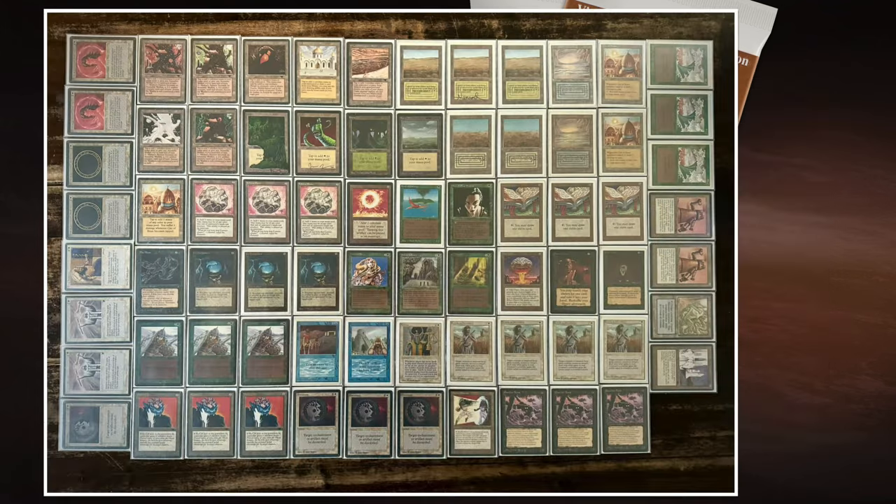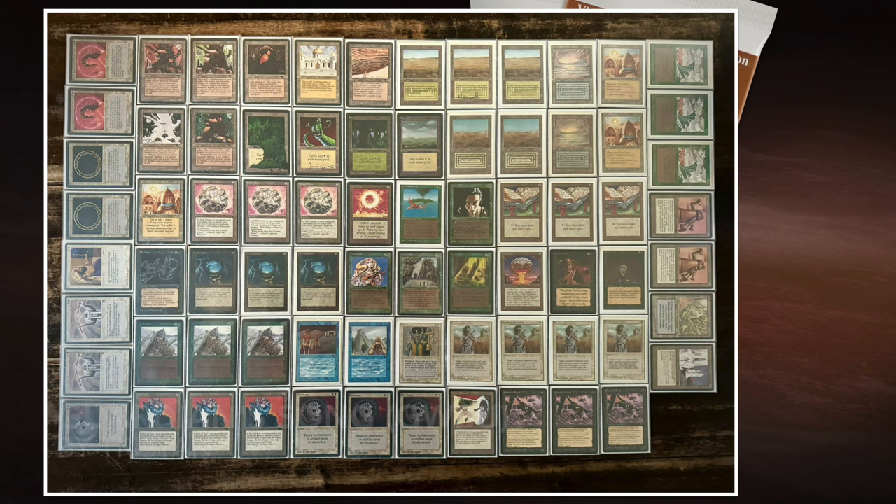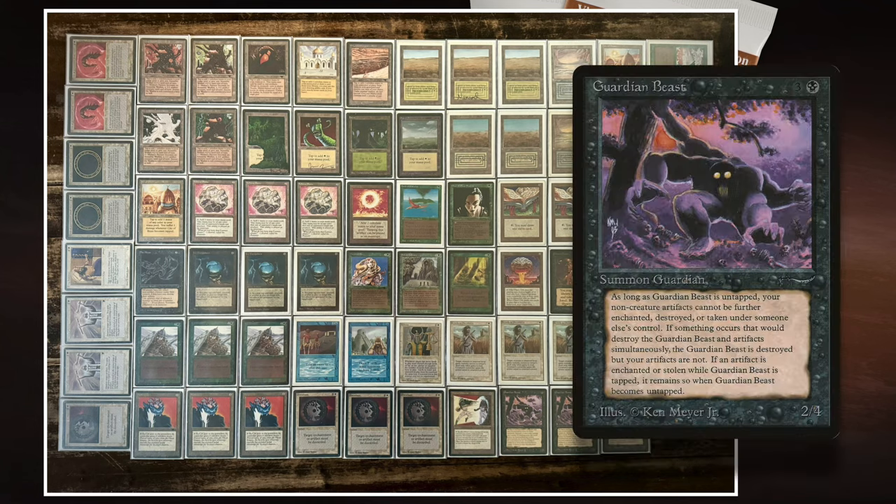Here we see the deck of Tristan. I find this really an interesting pile of cards — lovely deck photo, Tristan. What I like is he's playing heavily on Guardian Beast, and the combination with Titania's Song is really cool. Guardian Beast is a good card to start with. It's a 2/4 creature from Arabian Nights for one black and three — the same casting cost and power/toughness as a Giant Spider.